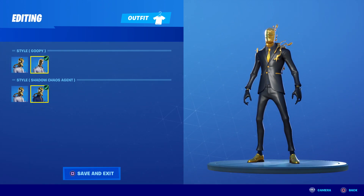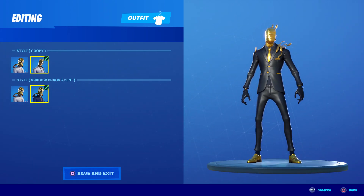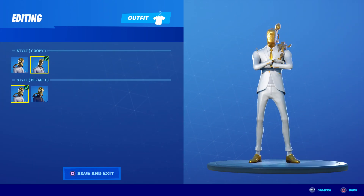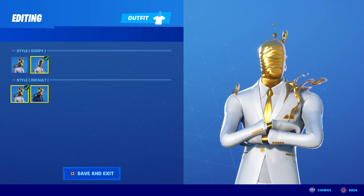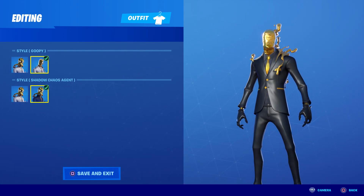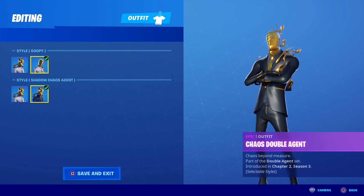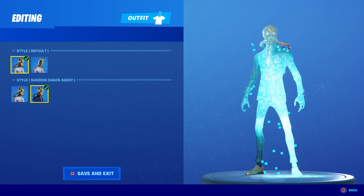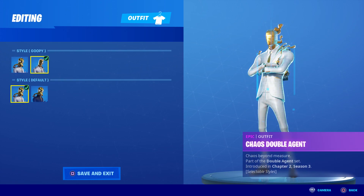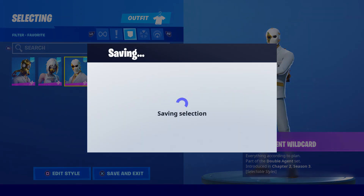In the Goopy form for Shadow, I'm not sure Shadow wins here — I actually kind of like the Ghost version in this style. The solid gold face goes really well with the white. It's not bad on Shadow either, but I prefer the Ghost Goopy form. Overall, this is just an all-around great skin. I didn't like the Chaos Agent originally, but with these two styles it completely blows the original skin out of the water.